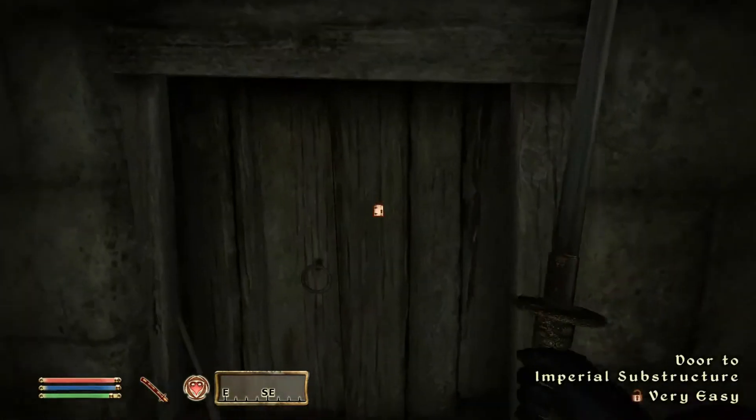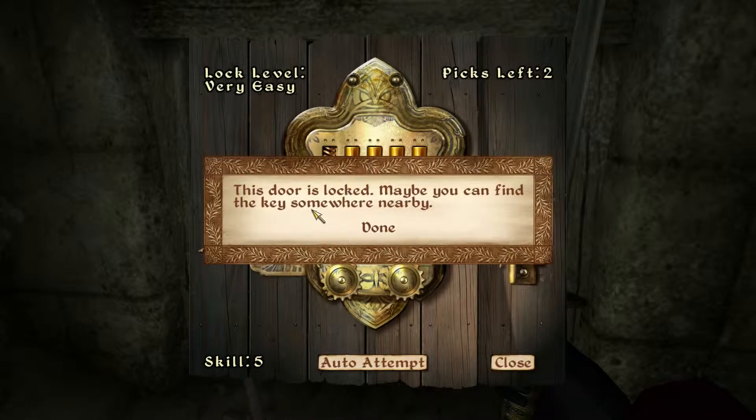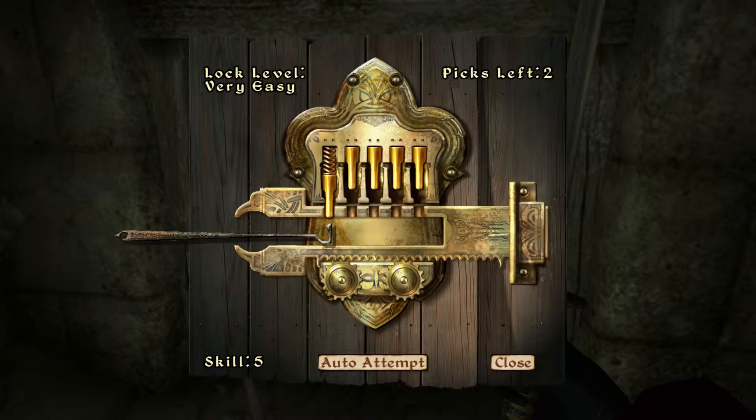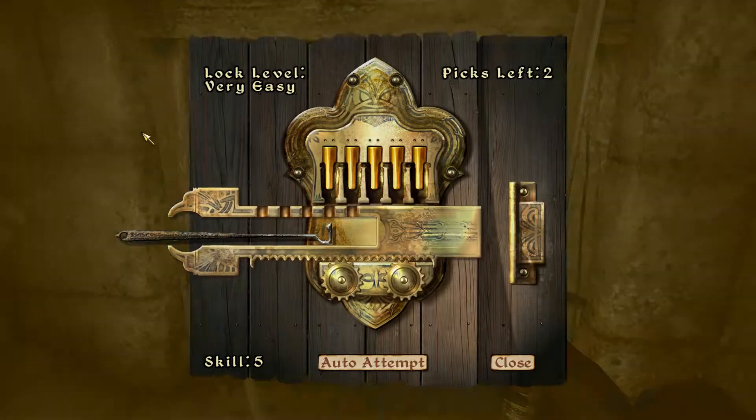The door is locked — maybe you can find the key somewhere nearby, or I could lockpick. If you have a lockpick you can try to pick most locks. Move the pick upward into a tumbler; when the tumbler reaches the top of the lock, click the left mouse button to secure it in place. You have to move the mouse — wow, that's very odd.